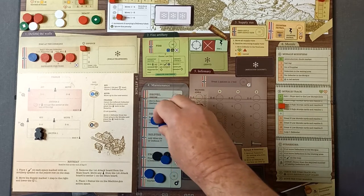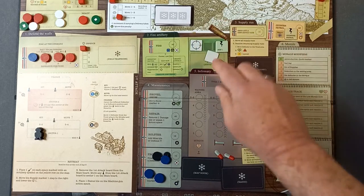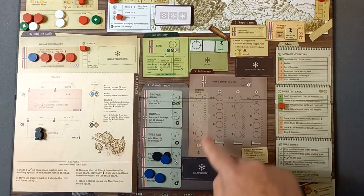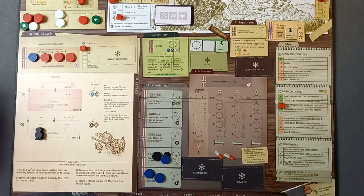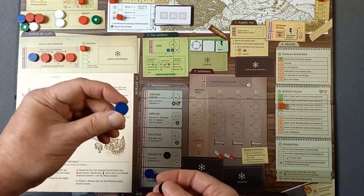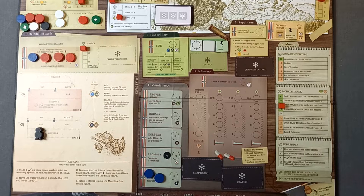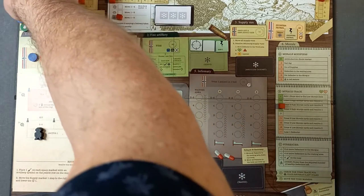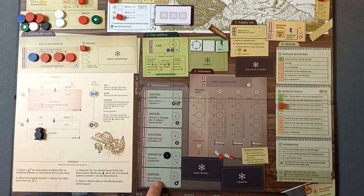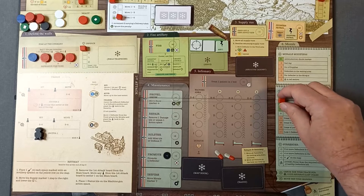Repair next — we've got to repair this one. Should have done another repair there but never mind. We're going to promote a volunteer: the officer goes back into the tired box, the volunteer goes over to the reserve pile, and we bring out a soldier. Lastly, morale goes up another one — we're drawing some more cards.